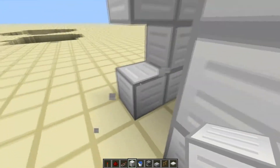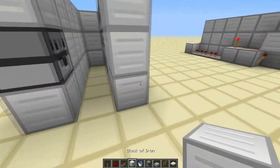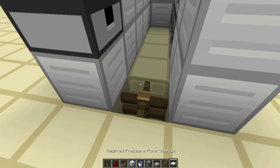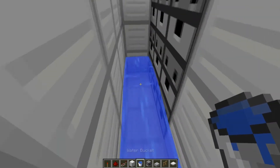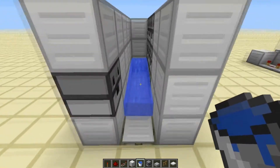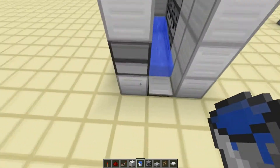Right here at the front, we're going to break out this part for the dispenser to dispense the actual TNT that's being launched. We're going to break a hole right here at the front, put in the fence, and put the pressure plate on top of it. Then we're going to put our water at the back. You can fill it all the way up if you want, but I'm only going to put it at the back, just to show that you can use only one water bucket as displayed in the list.